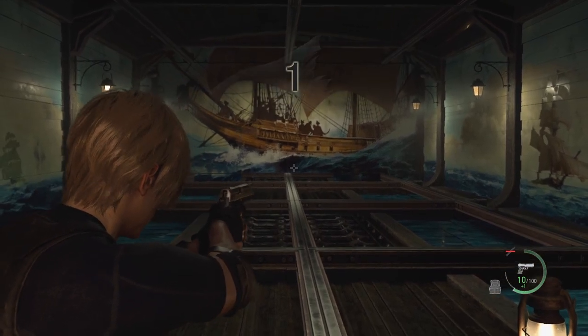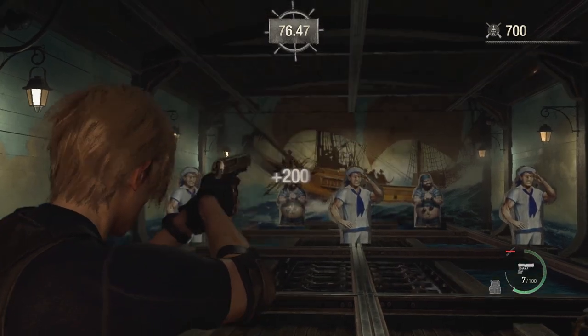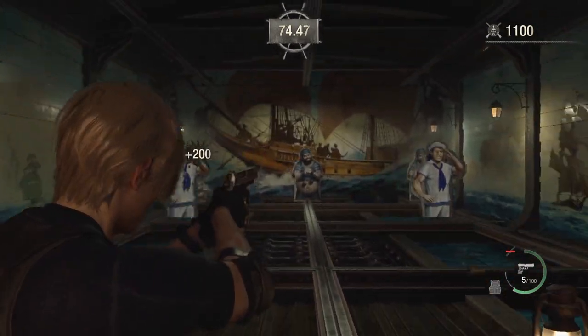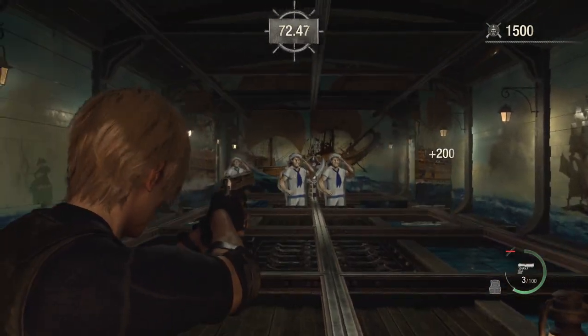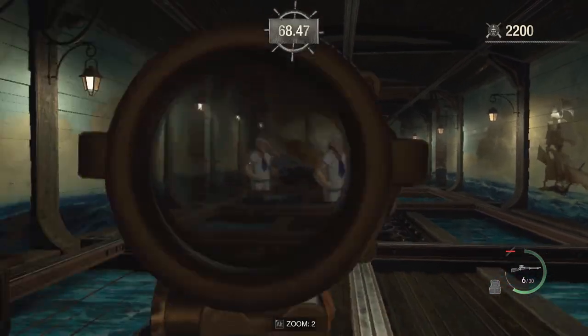First thing we're gonna do is shoot this guy's barrel to reveal the skull, and we get the guys in the back. From here it's safer to go to the rifle — wait for this guy to rotate until you see the skull.